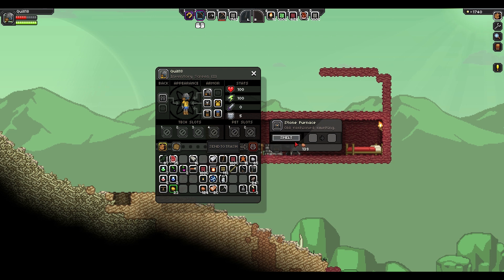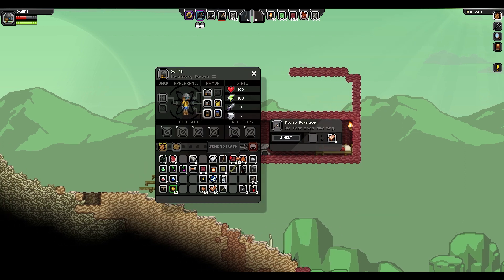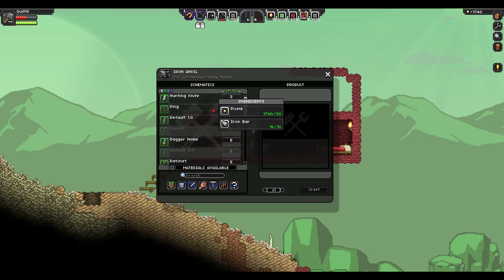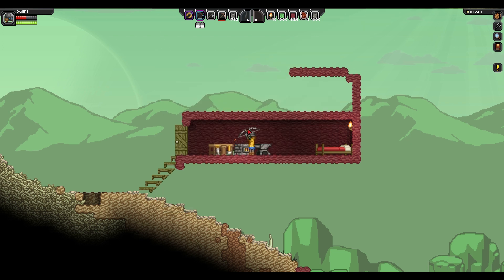I've got some copper ore that I've dug up, so I can hit smelt and it will create copper bars for me, and I can walk away while that continues to work. Then I've got an anvil which lets me make various metalwork items, including better picks, armor, and so on and so forth.